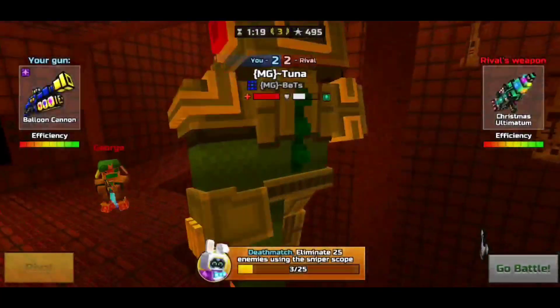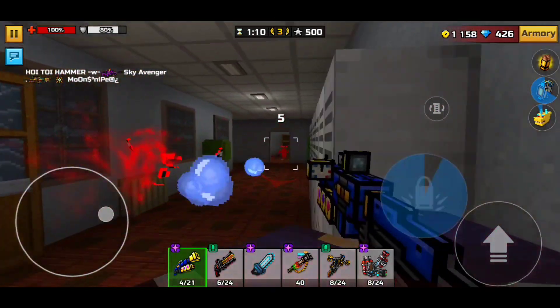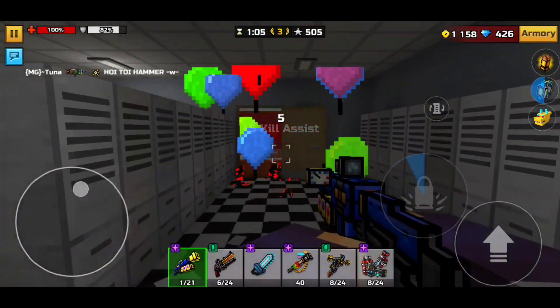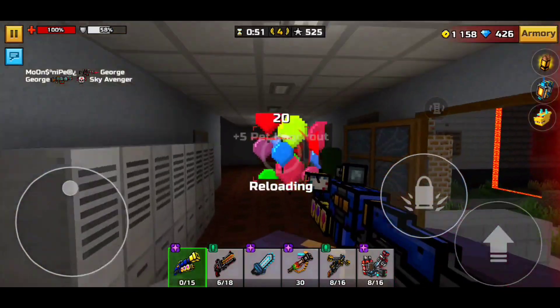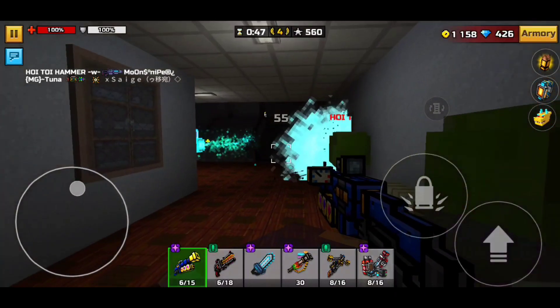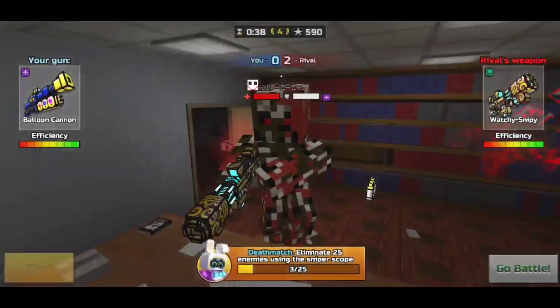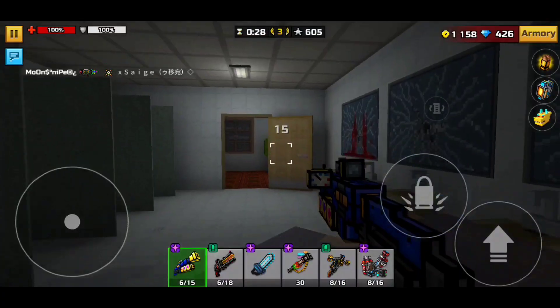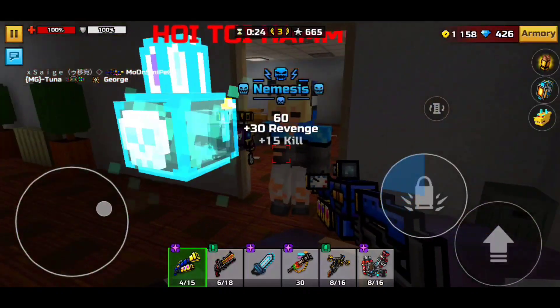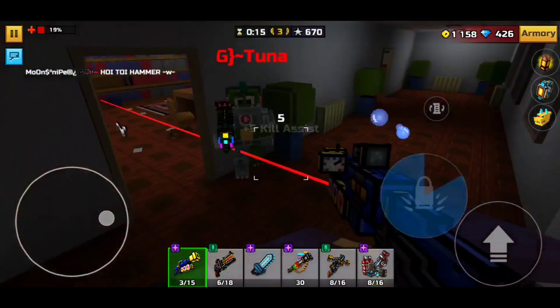Let me know down in the comments what next weapon you guys would like to see me get to mythical — except for any weapon that was previously common and is now rare, because all of my guns that were common are still common for me. A lot of people are saying the Brutal Headhunter and weapons like that are rare now so you can upgrade them to mythical, but mine aren't. Honestly, this gun might have one thing above the Ultimatum — the Ultimatum does have an input and output delay. So this gun might actually function better for three-cat spam if you can get used to the travel time. It does a lot of damage and the damage doesn't drop off at range. The only problem is the travel time is so slow that people can literally outrun the bullets, so you'd have to be really close to someone to use it effectively.